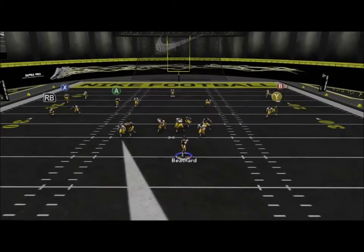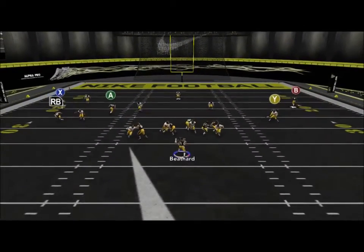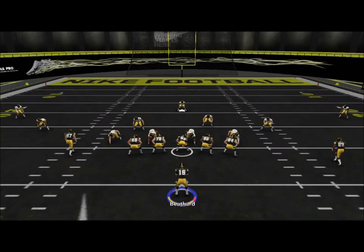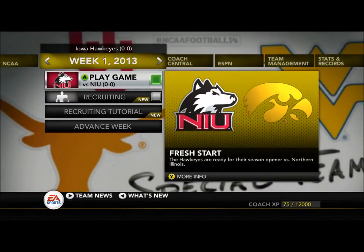The defense has always come through with the defensive line. The corners are very nice this year with King and Gare, and Jordan Lomax at free safety — this team should be good. It's all about how far we can get and if we can develop fast enough. Week one versus Northern Illinois will be up in a couple days. Hope you guys enjoyed, thanks for watching, see ya.